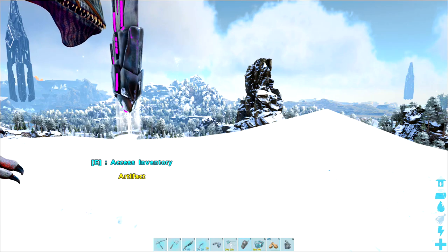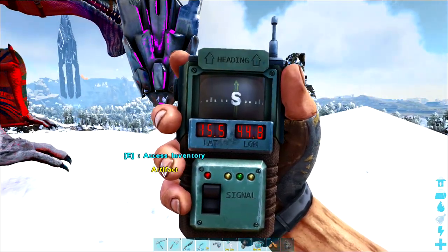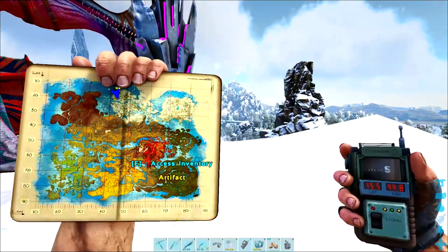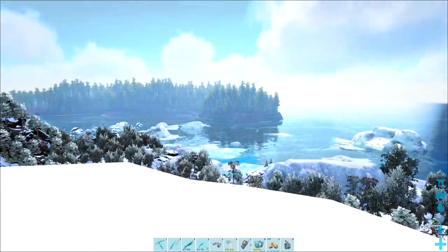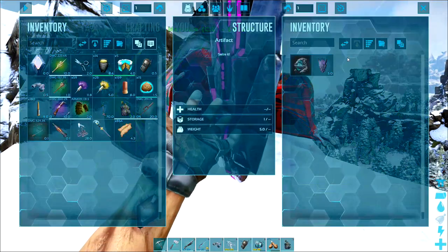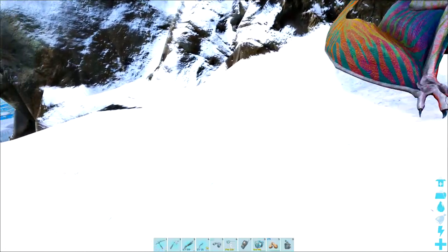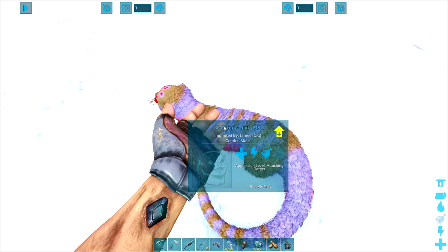I'll bring up my coordinates for you — GPS location wise we're at 15.5, 44.8, in the far north. You can see the redwoods just there, there's the blue obelisk, and there are a few of these peaks. It's the one that's closest to the coast that has the Devourer. I'm going to grab another one as well.